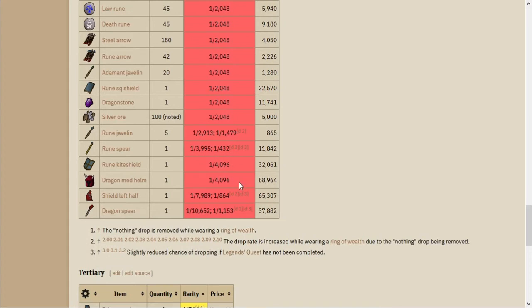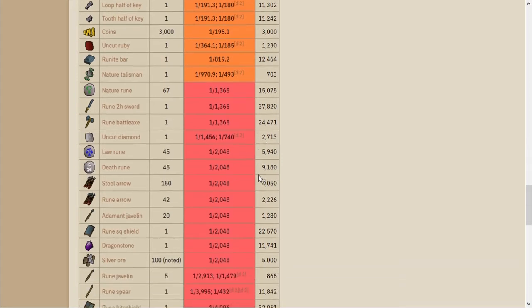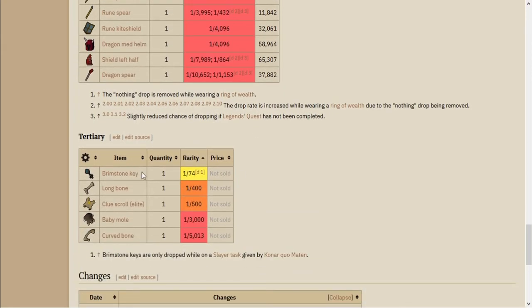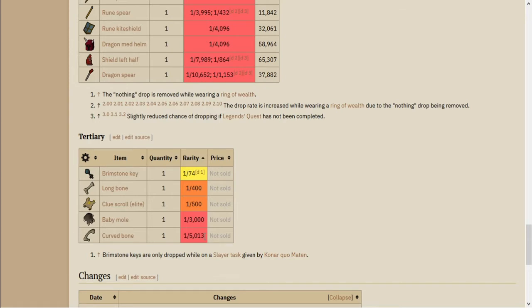If you're wearing a Ring of Wealth, it has an impact on some of the drop rates. Most people killing it won't be wearing one, so they'll get the standard rates. In the tertiary drops, you also have the brimstone key — only on Konar Slayer tasks — the long bone at 1 in 400, the curved bone at 1 in 5013, the elite clue scroll at 1 in 500, and the baby mole at 1 in 3000.